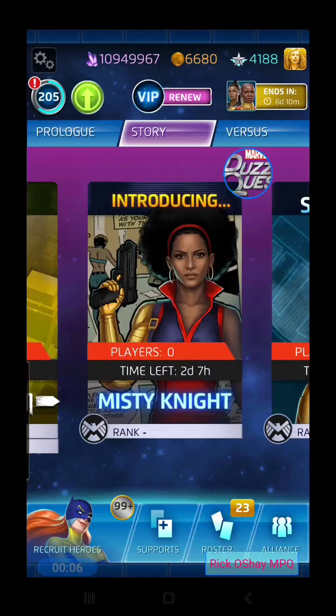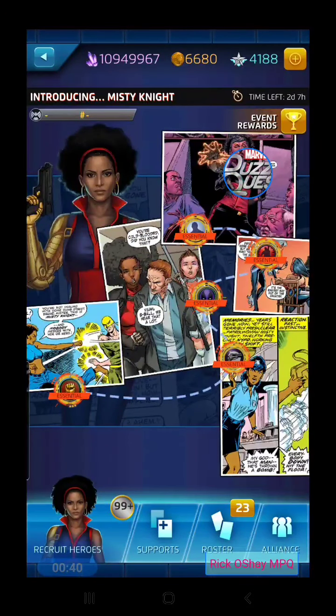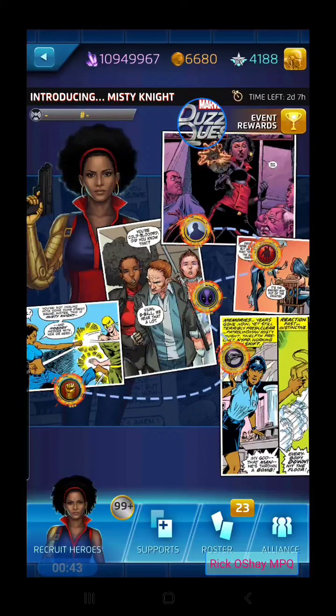Hey everybody, welcome back, it's Ricochet playing Marvel Puzzle Quest. This should be a good bunch of action in the Introducing Misty Knight event. It's the brand new four-star character where we have to play as her against opponents, and play opponents against her. Everything's new, so let's jump into the action. Thanks for coming in from our token video — that should be presented as a link later in this video where you can jump to our 100-plus token draws.